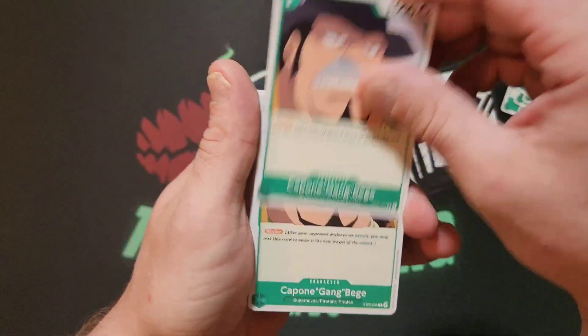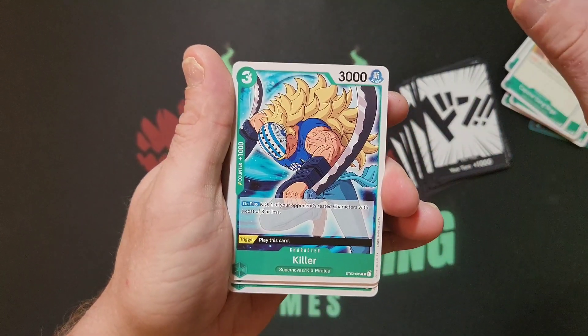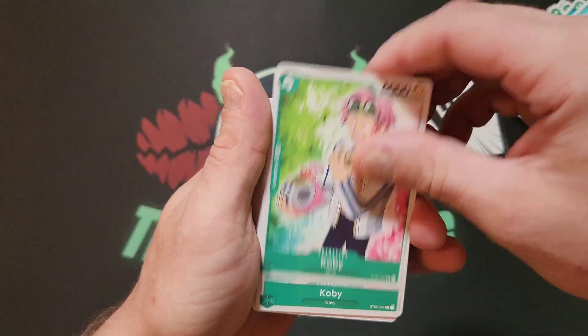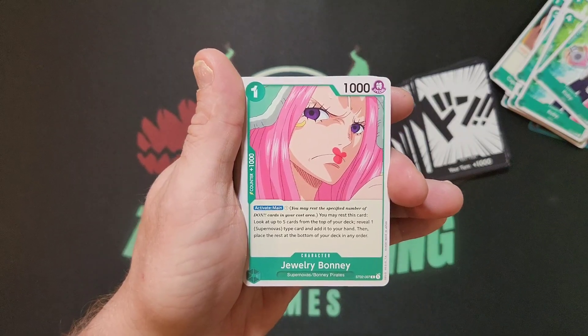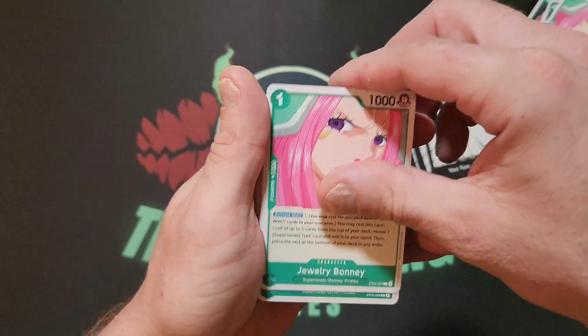We got Urouge — one, two. We got Capone Gang Bege — one, two, three, four. Character Killer — one, two. Koby — one, two, three, four. Jewelry Bonney — one, two.